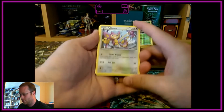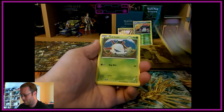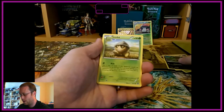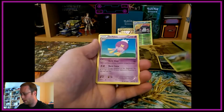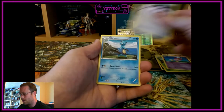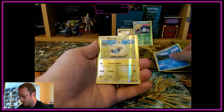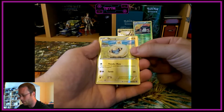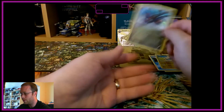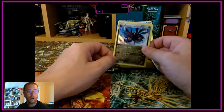Not that I'm competitive in any way! First up is a Tympole, a Larvesta, a Drifloon, a Pumpkaboo, an Accelgor, a Drifblim, a Gardevoir Spirit Link — nice to have that in there — a Dewott, a reverse foil Mareep, and last one is a foil Hydreigon. We get two points for a holo rare — not bad at all.